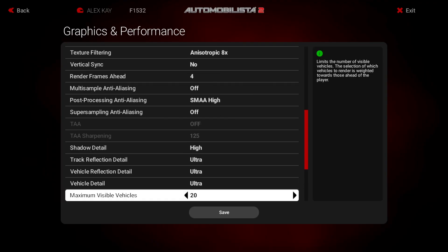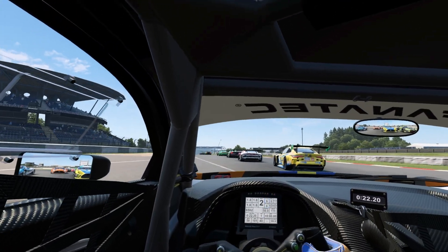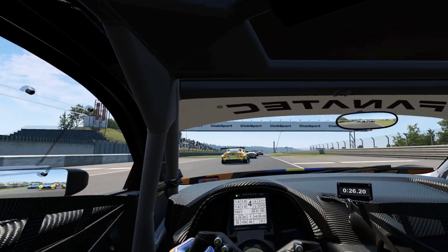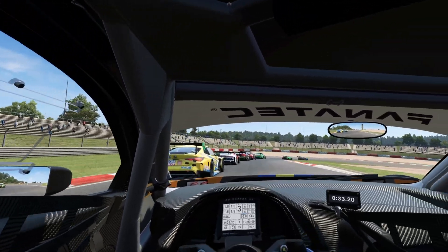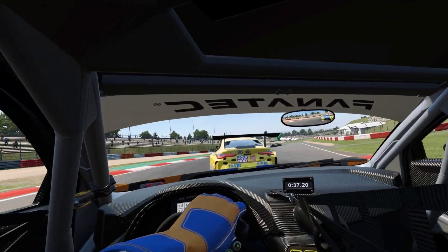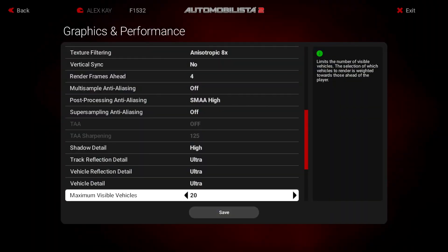For maximum visible vehicles, this is a great way of saving performance because it will stop rendering any cars over a certain amount, always prioritising the cars closest to you. For example, if I set mine to 20, the game will only render the 20 closest vehicles to my car. You do need to be careful with this though, because setting it too low can cause cars in front of you to disappear at the worst possible time, like during race starts, potentially leading to collisions. My advice is not to go below 15 cars if you decide to use this option.